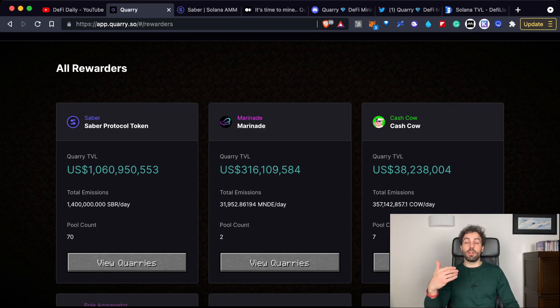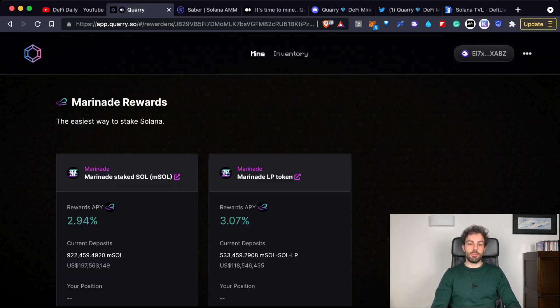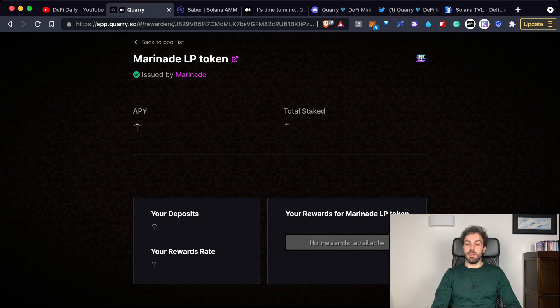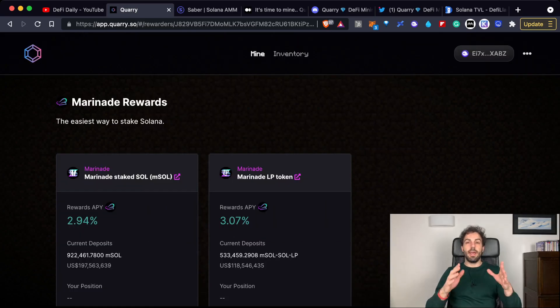The same applies to Marinade — it's pretty easy. Right now it has just two different pools, and the process works exactly the same: just click 'Stake,' add your LP tokens, and you're done.